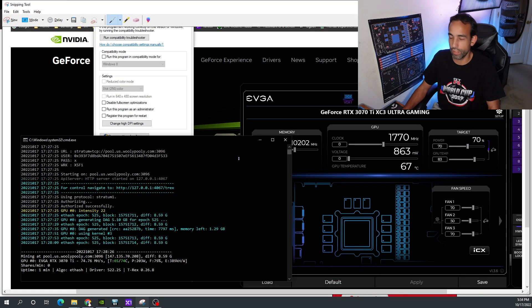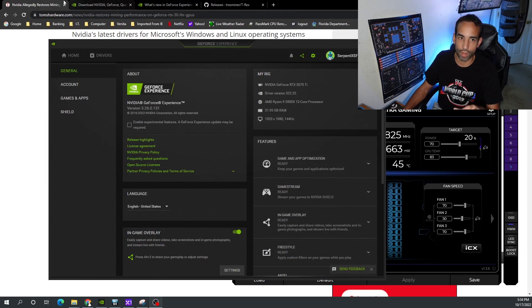After a quick install of driver 522.25 — you can see it verified on your screen — we were able to immediately get the full hash rate of this card without having to apply the 'Run as Administrator' privilege through T-Rex Miner or anything like that. Just double-click and launch it. It makes things a bit easier for the end user. The average end user doesn't want to do any extra steps to get hashing or mining on their GPUs. We're getting the full hash rate with no extra steps needed whatsoever.